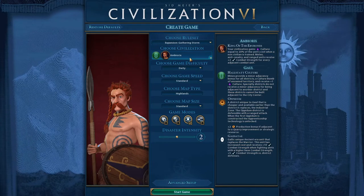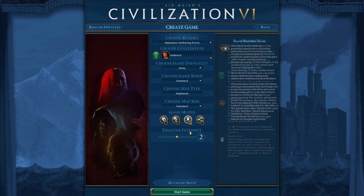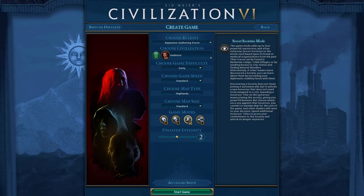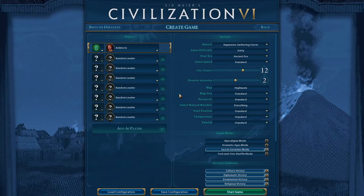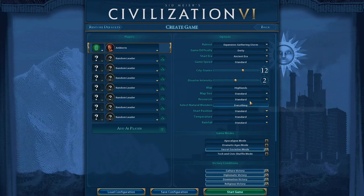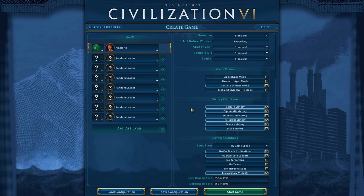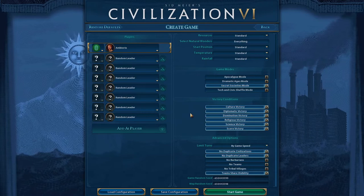We played deity difficulty, standard speed, Highlands map, standard map size, disaster intensity 2, with the secret societies mode. We were able to get into the Sanguine Pact, which was a lot of fun with the castles — had a really powerful capital and got production up to 420 at one point. Here are the seeds if anybody wants to play on the same map.